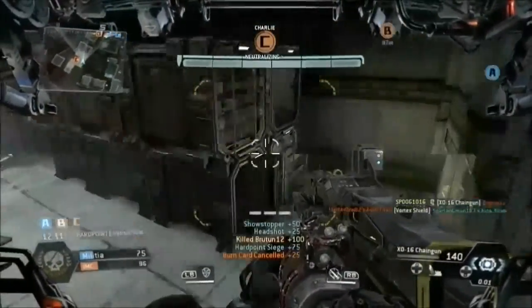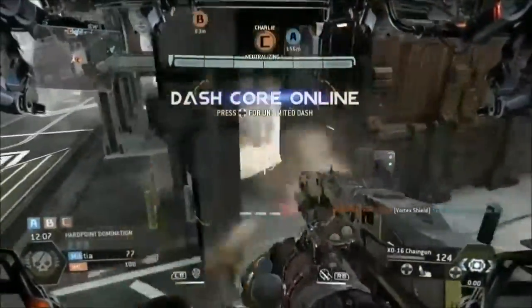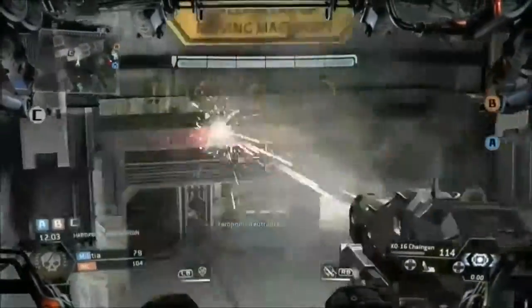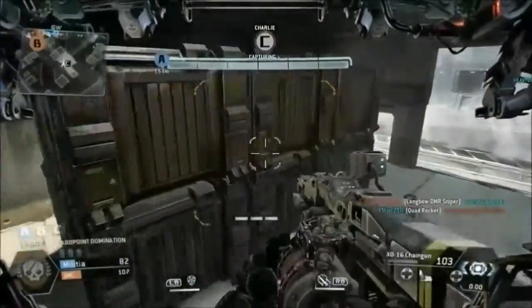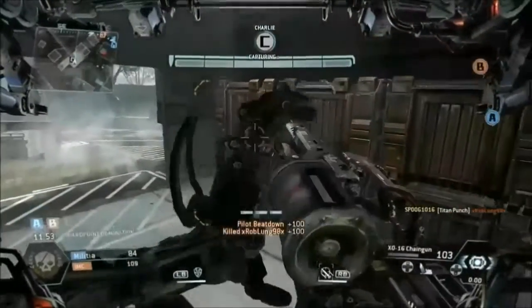In this clip here I'm playing as the Strider Titan. There are 3 confirmed chassis for the Titans: the Atlas Titan, the Ogre, and the Strider. Each is unique with its own set of core abilities — the Strider here has 3 dash markers under the target reticle. So very cool.